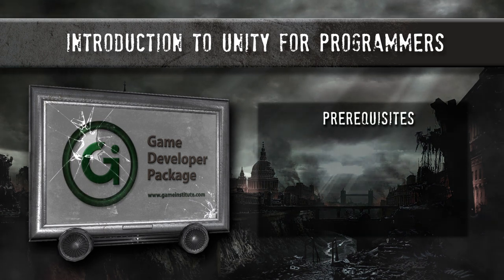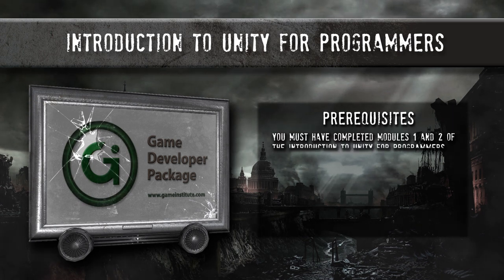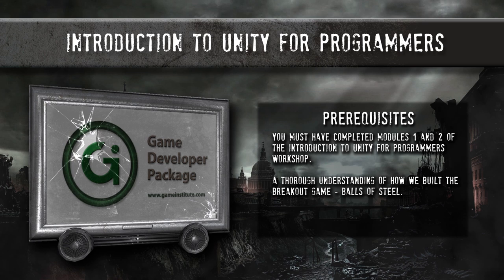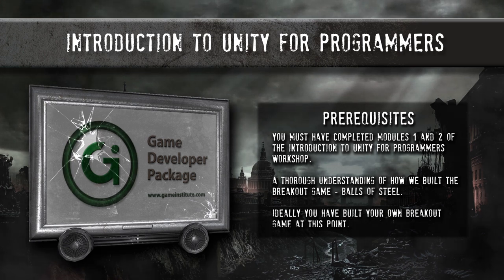Now a word of caution: before embarking on this assignment, it is assumed that you have watched all of the videos from Modules 1 and 2 of this workshop, and that you have a good understanding of how we built our breakout clone, Balls of Steel. In fact, you should be in a position right now where you could build your own breakout game, and hopefully many of you did just that whilst following along with me in the Module 2 videos. So what exactly is this assignment and its sub-series of videos all about?